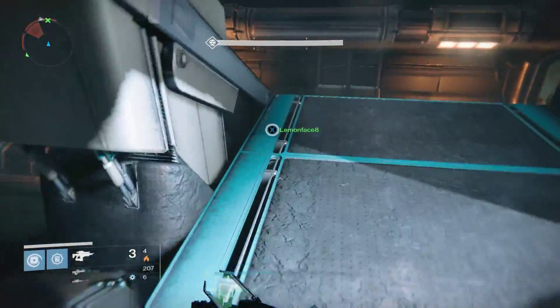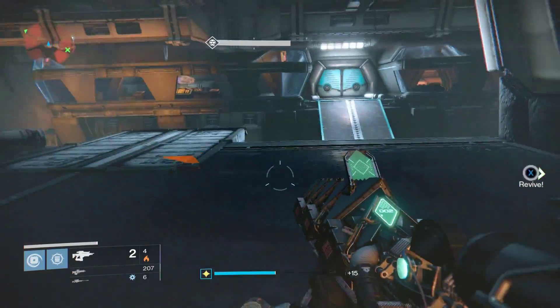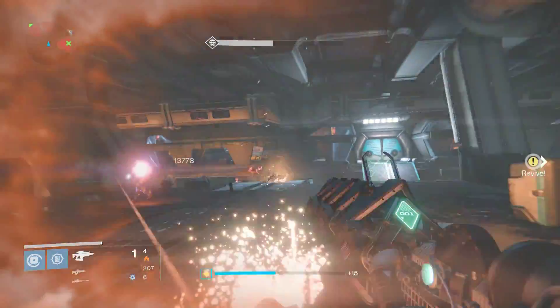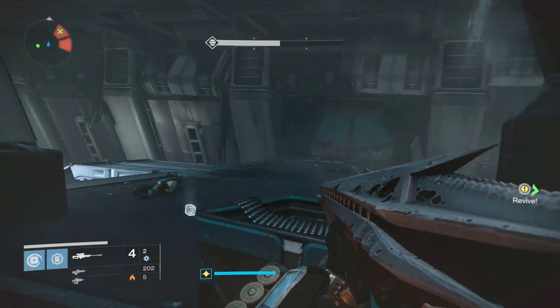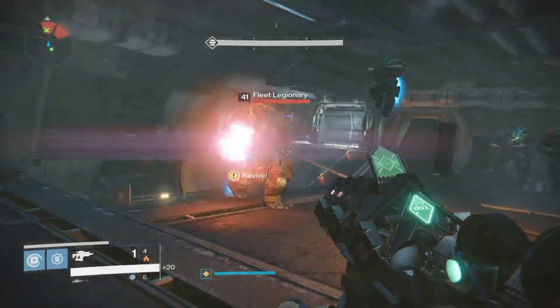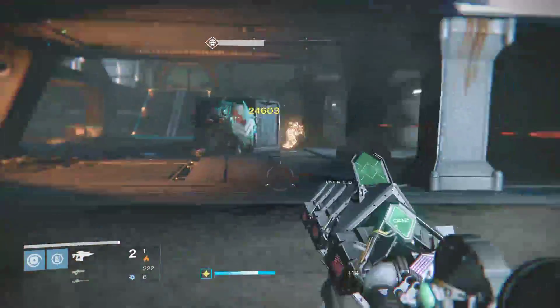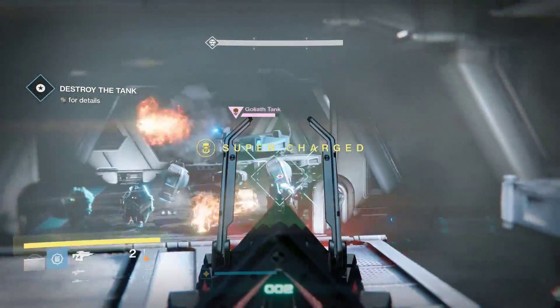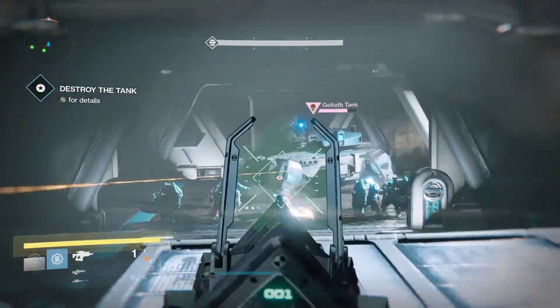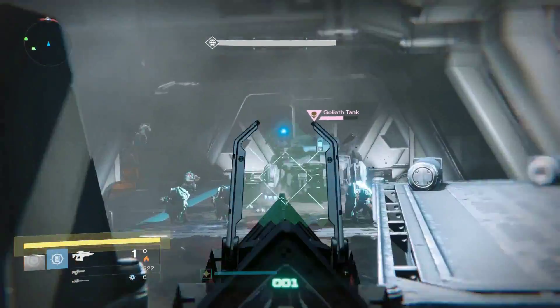Here it is in action — look at this: boom, ricochet! Boom, ricochet! You have to shoot with the primary sometimes too. It's only really good for bosses. I used it on the tank for Shay — boom — look at that, I'm doing 14,000 damage!